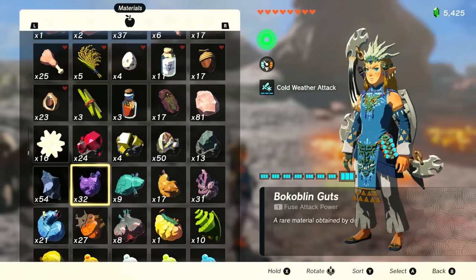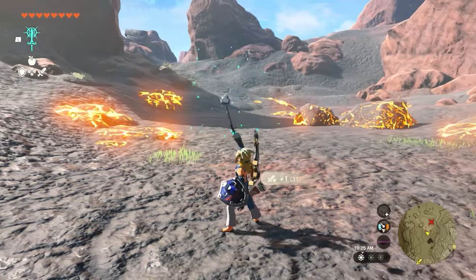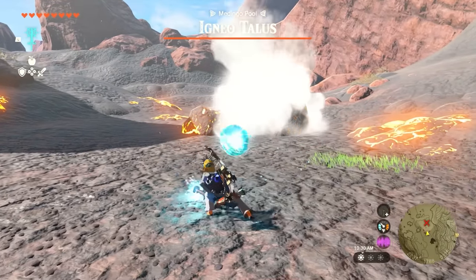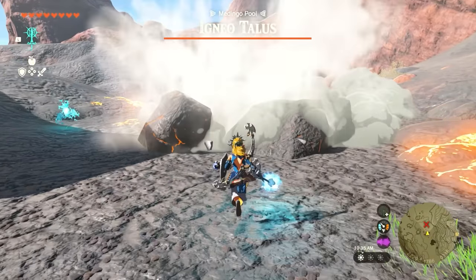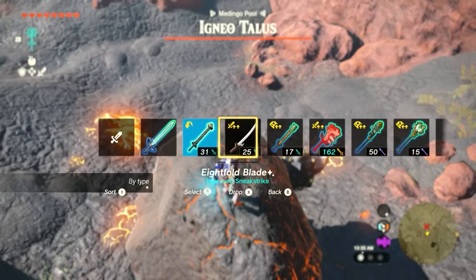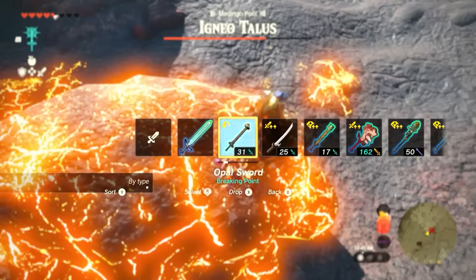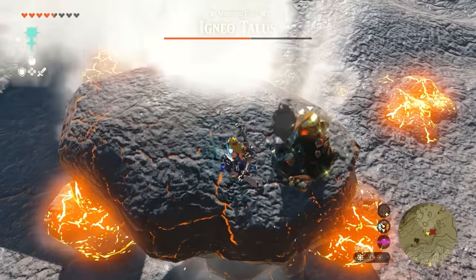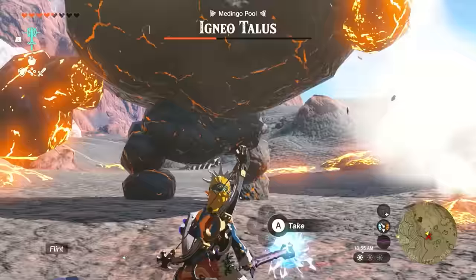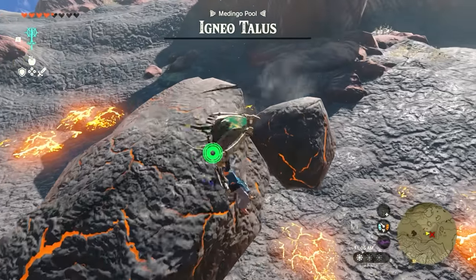While taking out enemies with different elements, we're in a fire area where water does pretty well. I fuse an opal onto a sword — opals act like magical weapons — and I get water balls coming out everywhere. I hit this Talus and it already just lost its main heat. Then I go ahead and attack its stone. You can aim by throwing the weapon to hit the exact spot, and just like that, the Talus goes down.